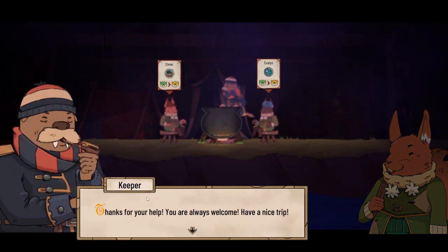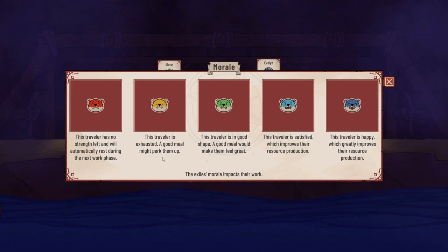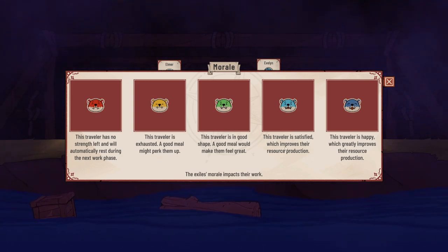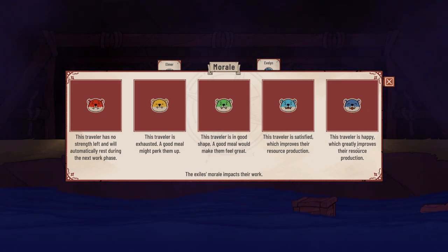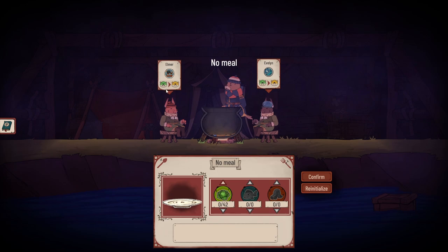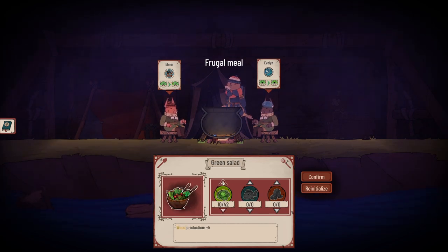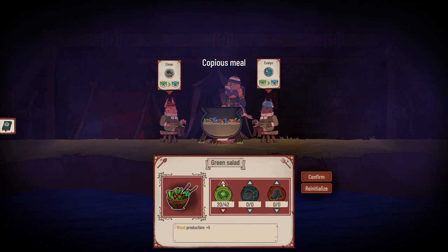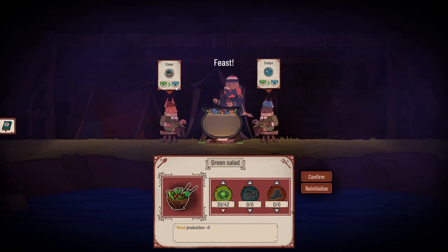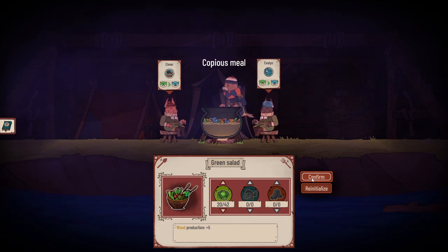The morale system is explained: red is bad - no strength left, they'll rest. Yellow is they're a bit tired. Green is they're sort of okay. Blue means they're satisfied, which improves resource production. Darker blue means they're happy with a smiley face. So if we give them no meal they go from green to yellow. Even a frugal meal means they maintain. A copious meal means they go up one, which increases resource production. A feast has no bearing. So let's give them a copious meal.